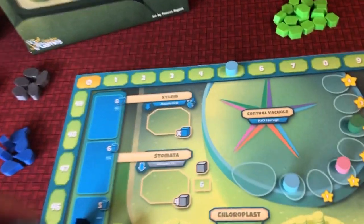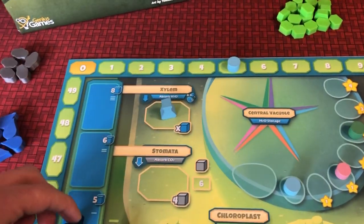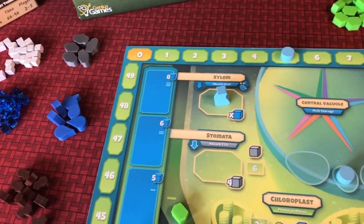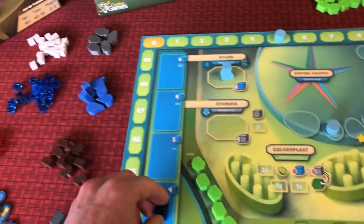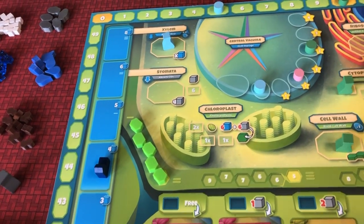As an example, over here in the xylem, if I was to place there, I am going to move this thing down and take water equal to where it's at. So if it was here, I would take five water, take these over here — these represent the water — and put it in my supply. The global water supply then moves down, and the next player takes their turn.